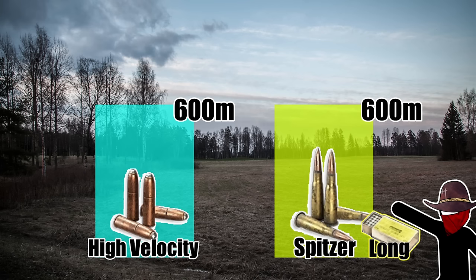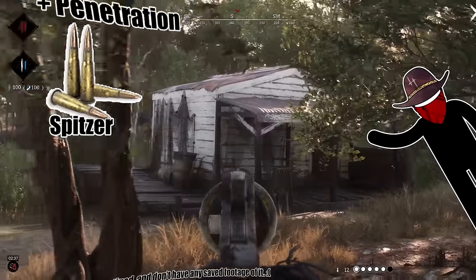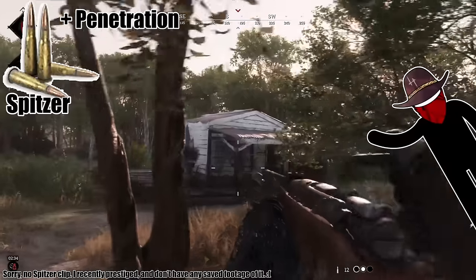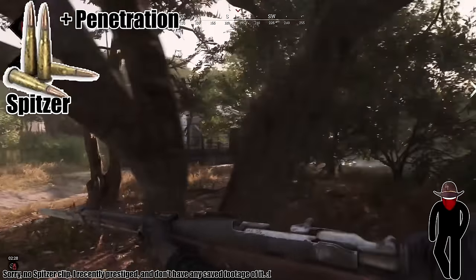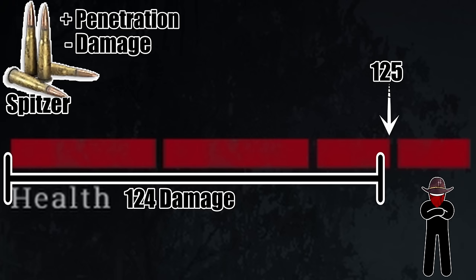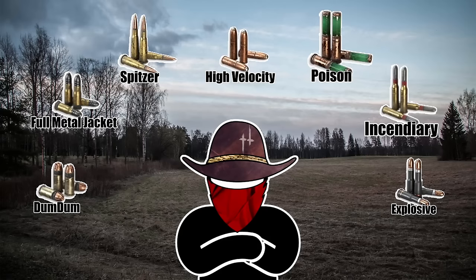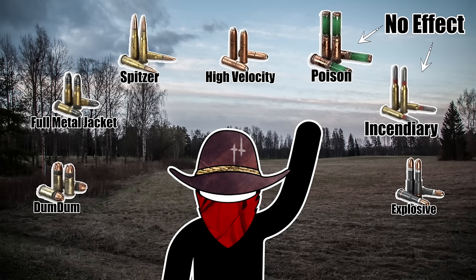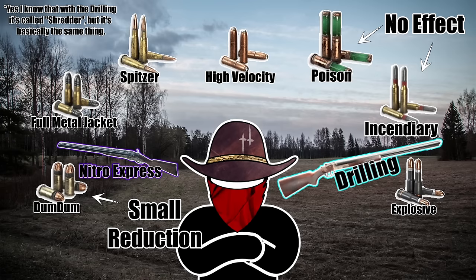Spitzer ammo is the high velocity option for long ammo rifles, boasting a significant boost of around an additional 200 meters per second. It also has more penetration power, meaning you can go through more wood or sheets of metal — check out Korf's analysis on penetration for more. The downside is that Spitzer puts the rifle's damage below the 125 mark, meaning you won't one-shot hunters missing a small health bar with a chest shot, so headshots become a lot more important. Other ammo types — incendiary, poison, and Dumb Dumb — have minimal impact on velocity, with Dumb Dumb typically only a slight negative reduction.